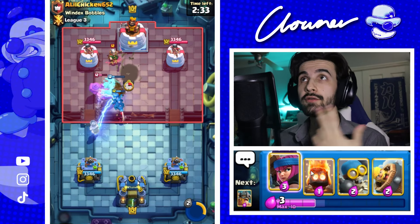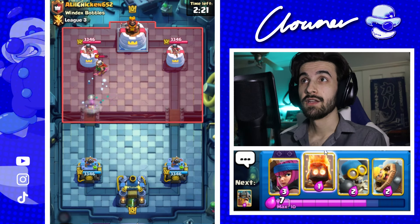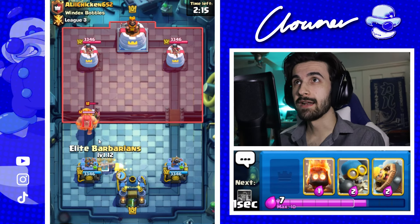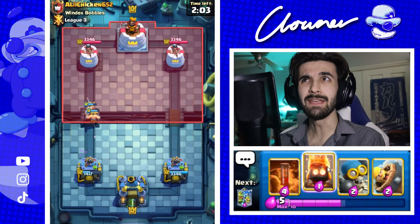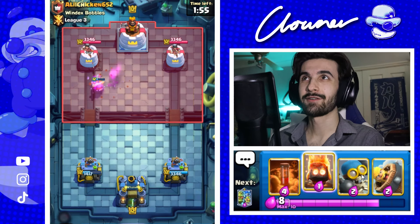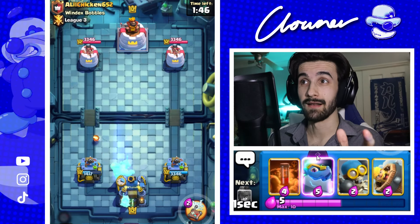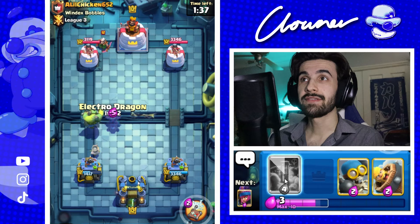They've got a Goblin Giant coming in. It's fine, I got the E-Barbs. I just realized I'm using the wrong deck. I'm thinking I've got the E-Barbs — when was E-Barbs in this deck? It doesn't matter, folks, we're gonna win with this deck anyway. That's how confident I am. This was a deck that I concocted, if you will, when I was trying to implement the Electro Dragon Evolution into it as well. Let's E-Drag Evo.